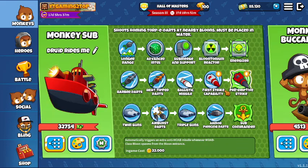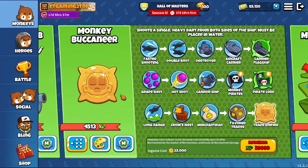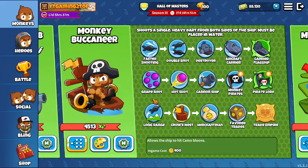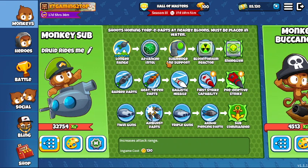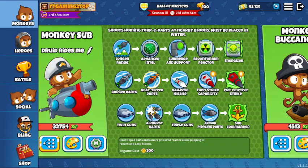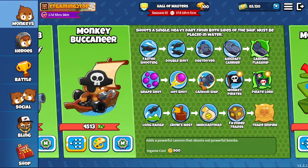That's why it might be a good option to start using submarine as early as possible to get the Plutonium Reactor, then slowly work your way up to First Strike, Armor Piercing Darts, Sub Commander, and Energizer. Preemptive Strike is your last upgrade on submarine. The same goes for Buccaneer — but why would you use Buccaneer? It has Crow's Nest, which gives camo detection, so if you go Cannon Ship with Crow's Nest you can pop camo lead balloons.